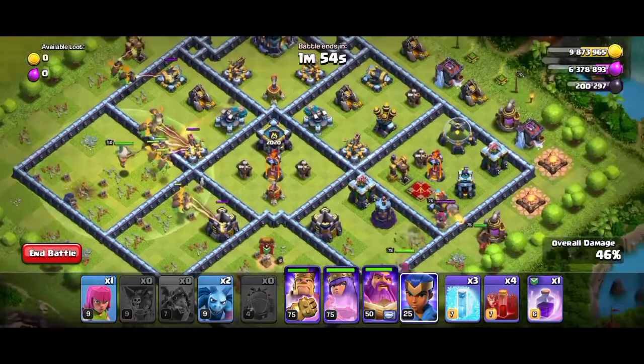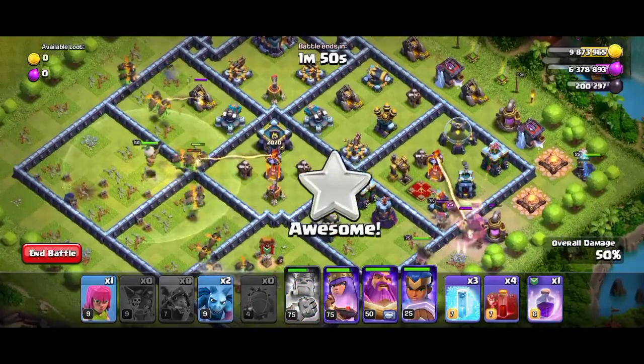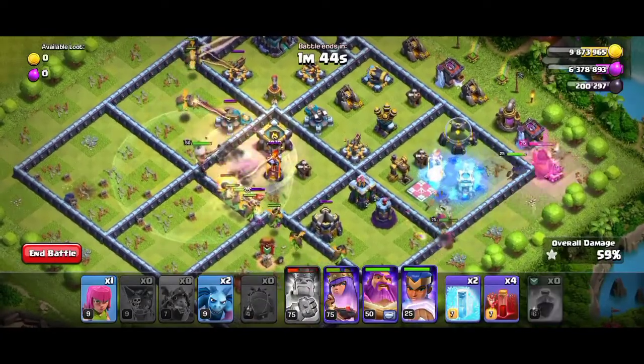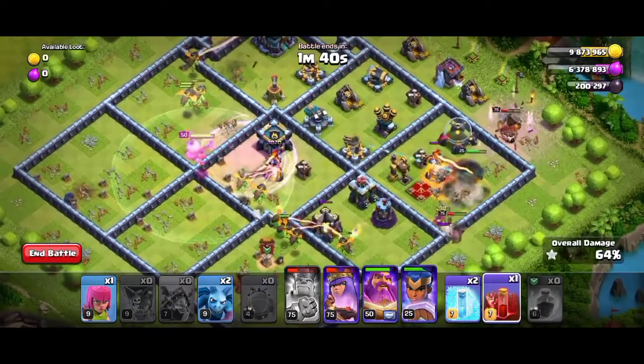After the king reaches the rightmost part, you can deploy the royal champion. The inferno tower has got our king, so freeze it — freeze the inferno tower and the bomb tower too. Use the raid spell on the inferno dragons.